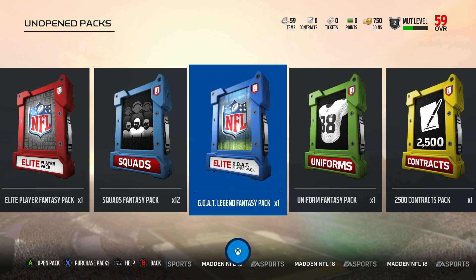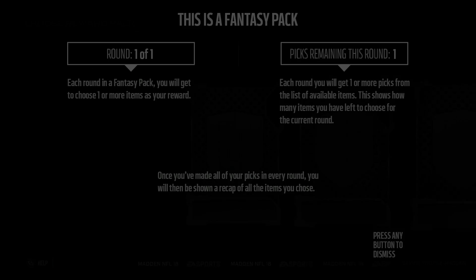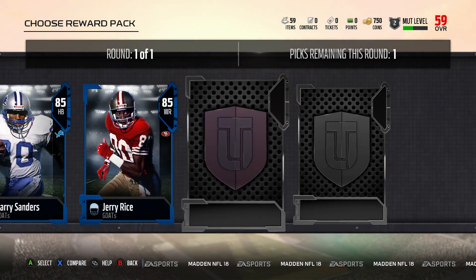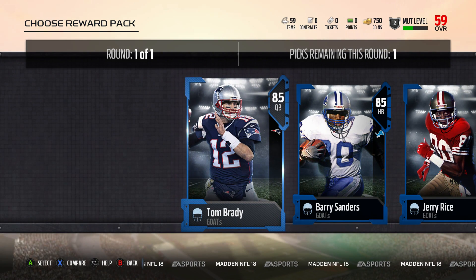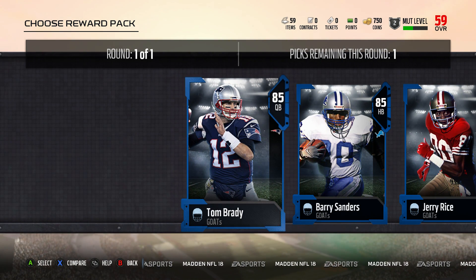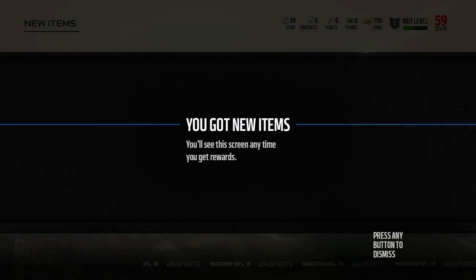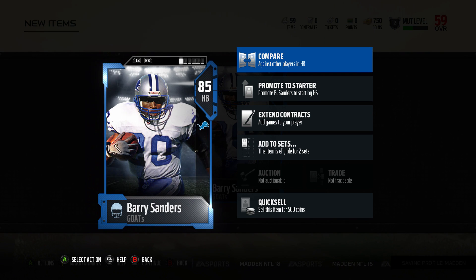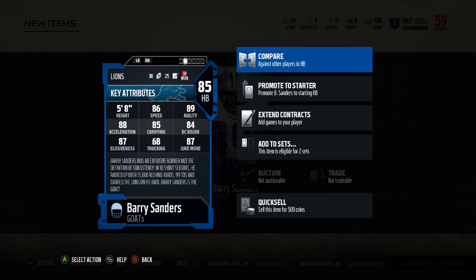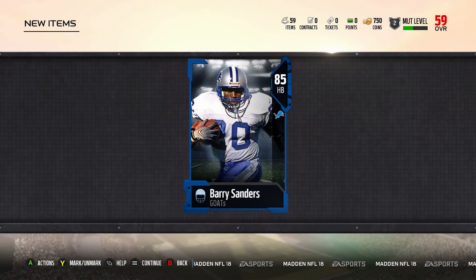First we are going for the Elite GOAT Player Pack, and all these players are unbelievable. We've got Tom Brady, Barry Sanders, Jerry Rice, Ray Lewis, and Deion Sanders. But looking at all these guys' stats, there's one player that really stood out, and that is Barry Sanders — one of the best running backs to ever play football. He has 86 speed, 89 agility, 88 acceleration, 85 carrying, 87 elusiveness, and 87 juke move. That 68 trucking won't be a big problem since I don't truck much.